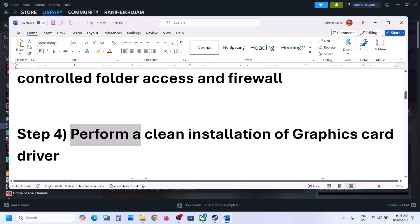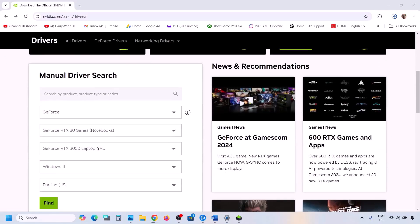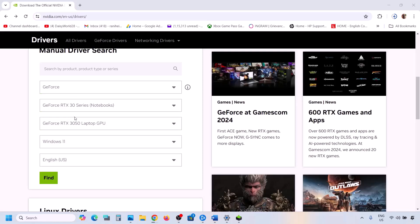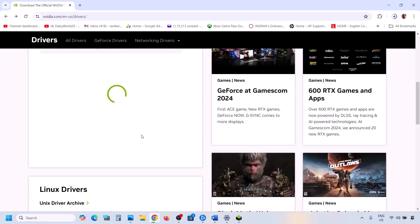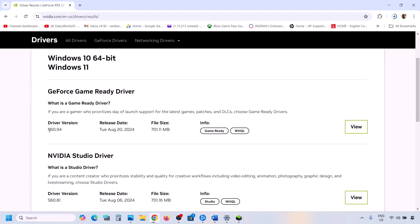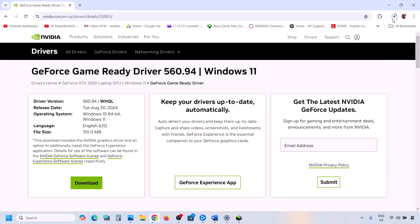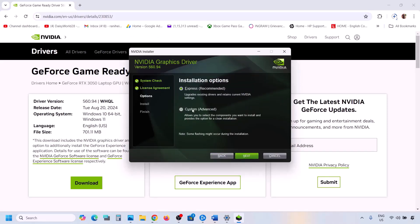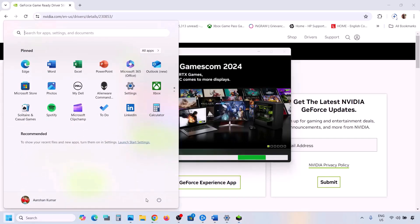The next step is to perform a clean installation of your graphics driver. If you have an Nvidia card, go to the Nvidia website; if you have an AMD card, go to the AMD website. On the Nvidia website, select your GPU series and graphics card, select the right operating system, and click Find. The latest driver will appear on top — currently 560.94. Click View, then Download. Once downloaded, run the EXE file, click Agree and Continue, select the Custom option, click Next, and put a check on 'Perform a Clean Installation.' Click Next, and after installation is complete, restart your computer, then launch the game and check.